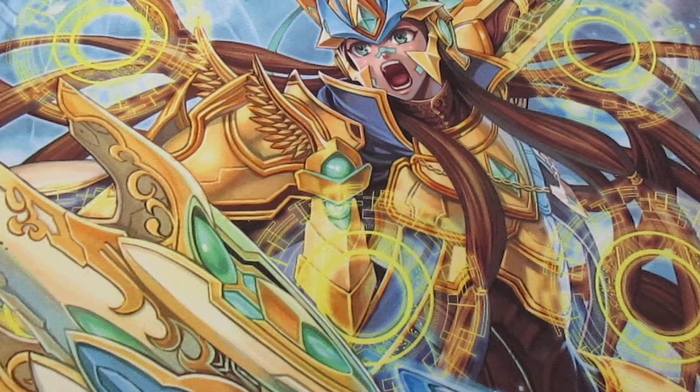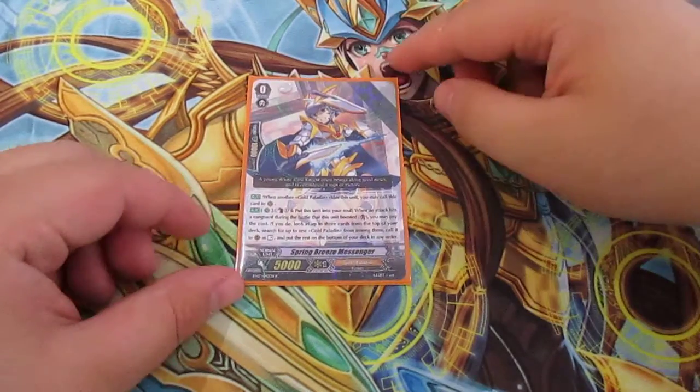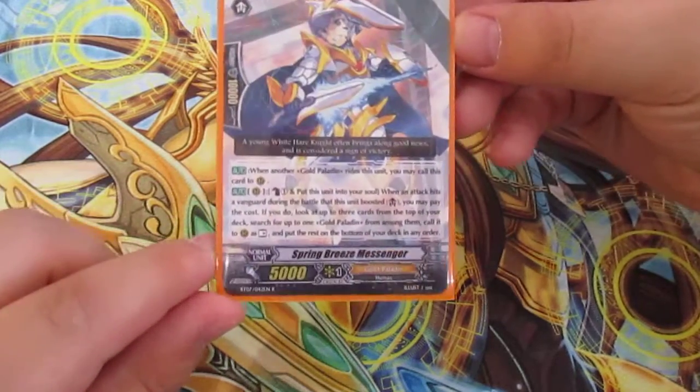This is a Gold Paladin deck profile for Liberators — not for the Ezels or anything else. This is BT-14. We start off with our starting Vanguard, which is a very commonly used one: Spring Breeze Messenger.